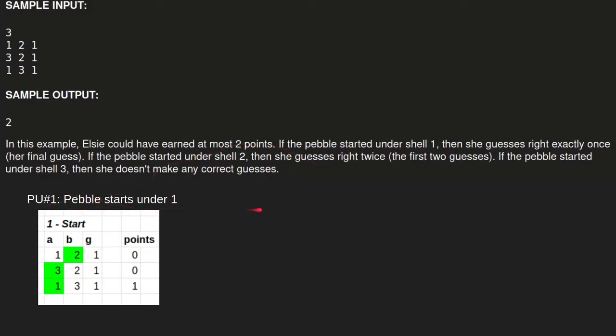In parallel universe number one, the pebble starts under shell number one. Recall that each round has three numbers — the first two represent the two shells that were swapped. So if the pebble starts under one, during round one you swap shells one and two, meaning the pebble is now underneath shell number two. Then Bessie guesses one and doesn't get any points since the pebble is under two.